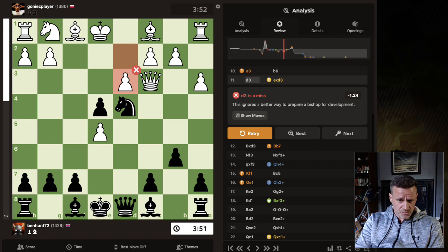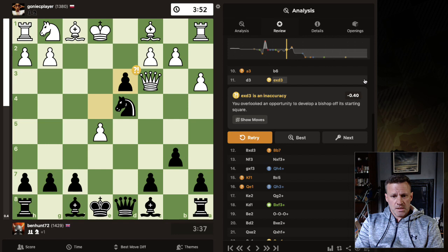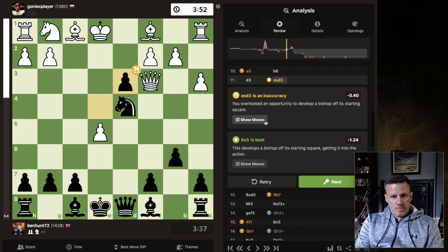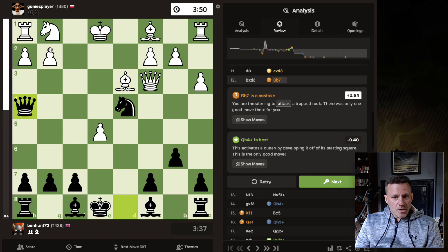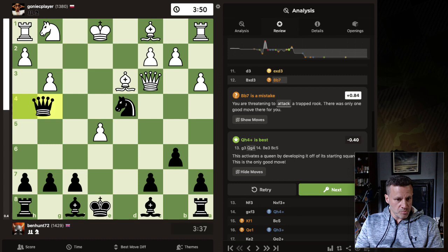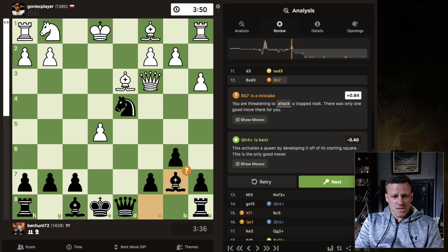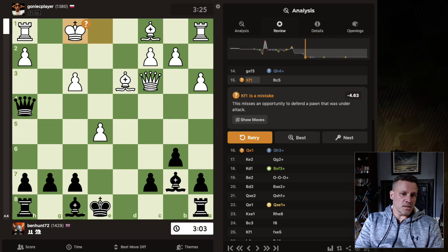So that was a miss. What could they have done? Move b3 - shouldn't have taken there. Is it bishop g4 again? No - bring out the other bishop. Interesting - it's developing. But I decide to take because I didn't really want to lose that pawn, and this is a mistake. I'm threatening the rook here and the rook's obviously trapped. Computer says queen flying straight out to h4. Either way it's not a comfortable situation for white. So I fianchetto anyway, giving white a slight edge - this is a miss.